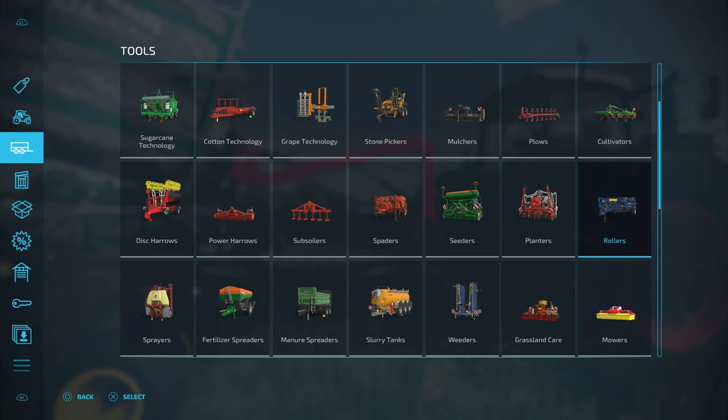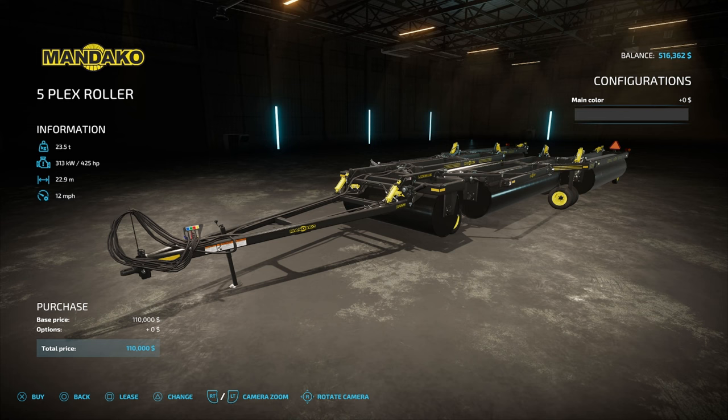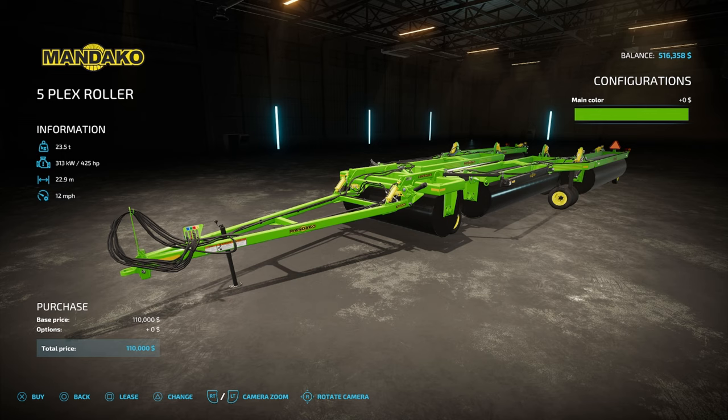The final piece for this setup is going to be in Tools, then Rollers. Go across until you find the Mandaco 5 Plex roller. The only thing you can do is change the main color between black and green — we're going to go with green. This one is important because it's 22.9 meters.